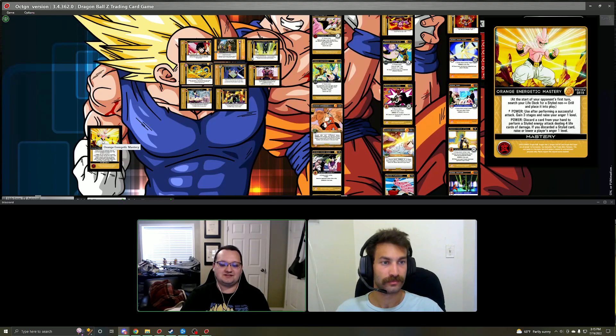The mastery has two other extra powers. When you perform a successful attack you can gain three stages and raise your anger one, which is really handy if you're throwing energy attacks and need to gain some stages back, or if you go a physical attack route you can up your AT a bit before the attack actually hits. The second power is you can discard a card from your hand to perform a styled energy attack dealing four life cards of damage, and if you discarded a styled card you may raise or lower a player's anger one. It's a good way of hand filtering, getting rid of dead cards from the hand and dealing an attack at the same time.